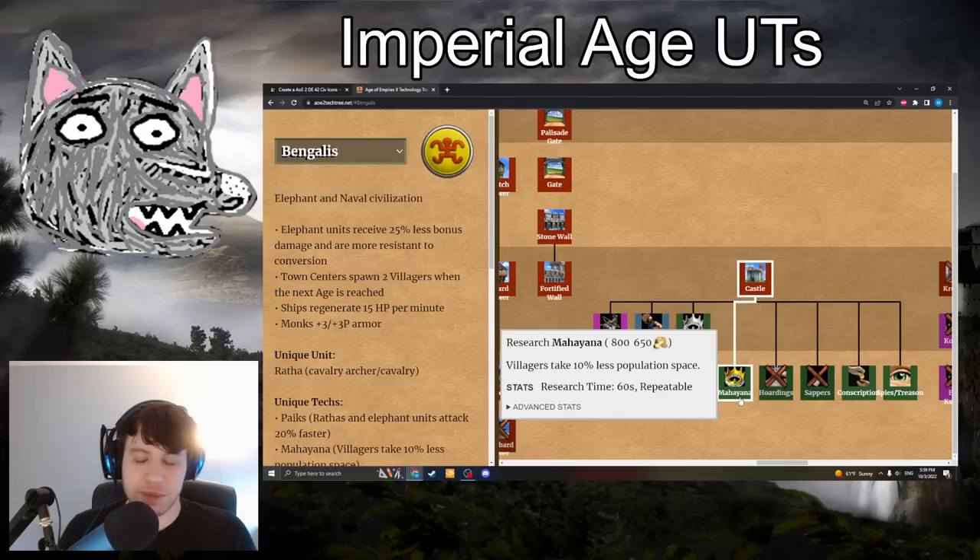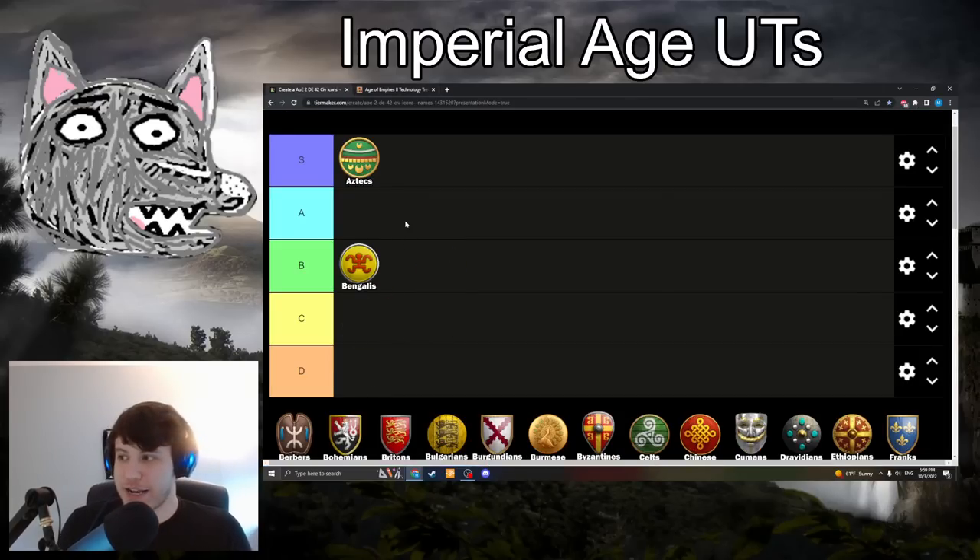Next is the Bengalis, and their Imperial unique tech is Mahayana: 800 wood, 650 gold. It means villagers take up 10% less population space — this is how you can get 222 villagers as the Bengalis. This is going to be a B-tier unique tech. It's not something you see every game; it's very much for when you're really going for population efficiency. It can be super impactful in slow games, but in faster-paced games you don't have the resources to invest. Bengalis tend to excel in those situations anyway, so it makes them even better when they're already strong. B-tier for sure.